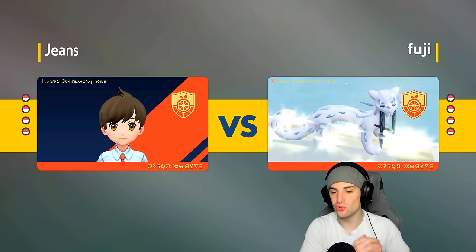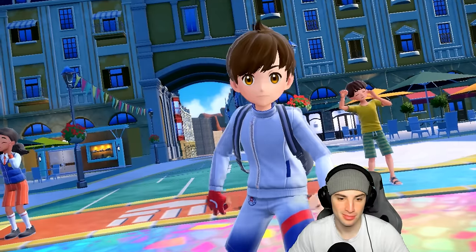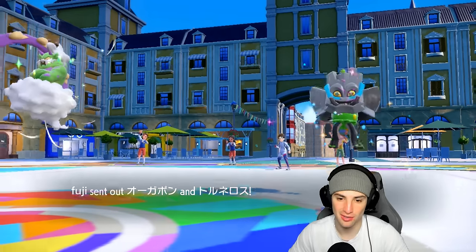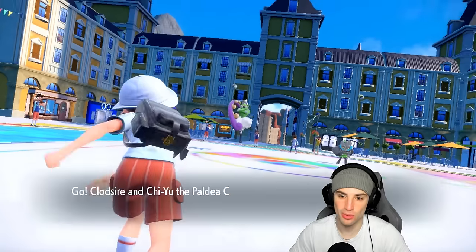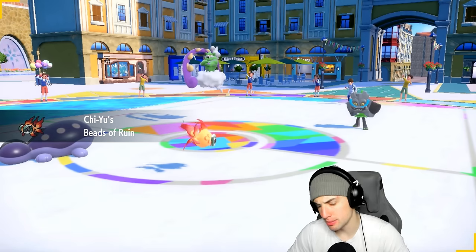Stay hot Jeans, stay hot. Let's look at Clodsire a bit more — it was phenomenal in match one. Would love to just do the same thing, throw toxics on the board and stall out. Clodsire was a perfect Pokémon for match one considering they led two bulky Pokémon that we didn't have enough attack power to take out, especially with Lunala combining up. We threw a Toxic on it, played slow, eventually got rid of it. They go Ogrepon and Tornadus.